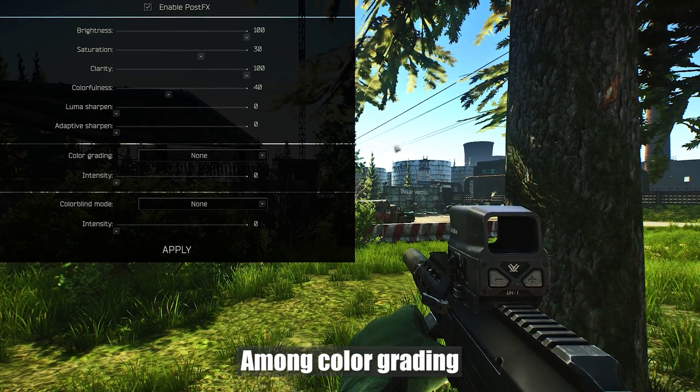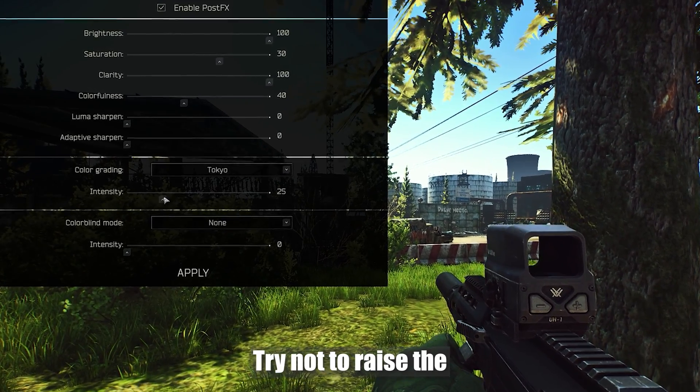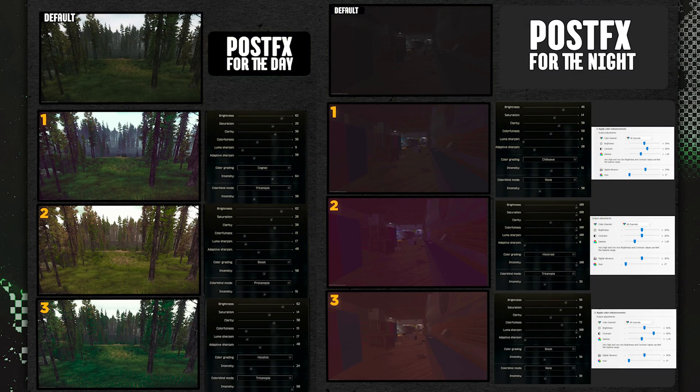Among color grading, choose between Chillwave, Boost, Emila, and Tokyo. Try not to raise the value too high or contrast issues may arise. If you are interested in specific presets, here are the options that I like on the screen.